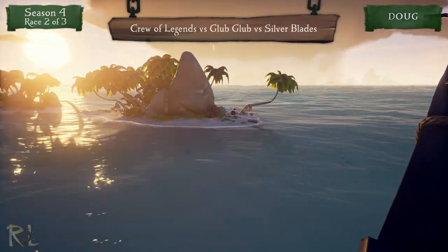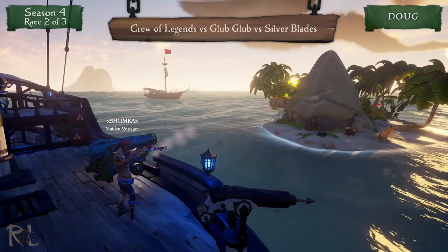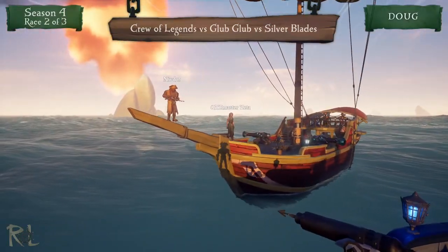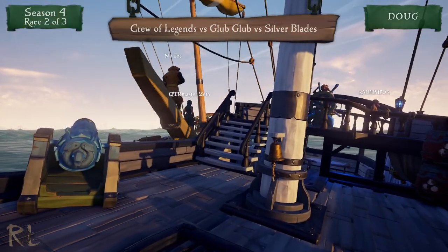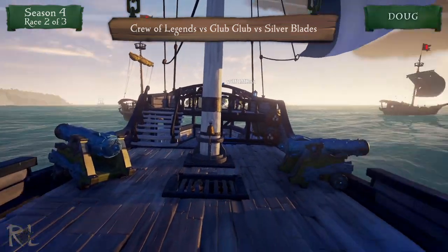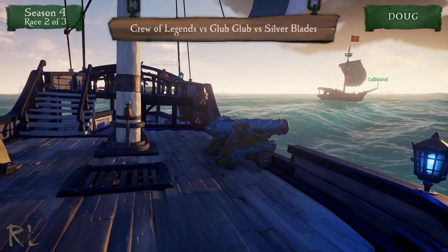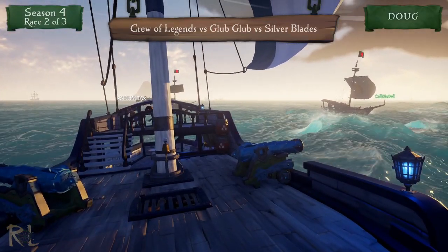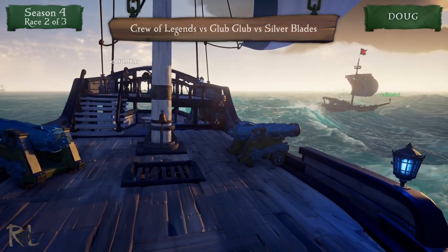I do hear gunfire — they are trying to get this snipe in. The Silver Blades have a little of a lead. There's one, there's two — the only one left is the one in the middle of the island, and the Banana Boys are not going to have an angle on it at all. They are getting blocked by the Silver Blades. Meanwhile Glub Glub and the Silver Blades are in a dead heat heading into Sanctuary.